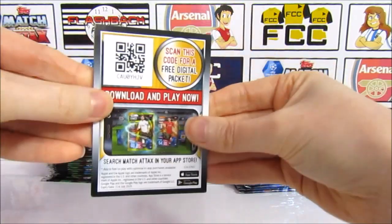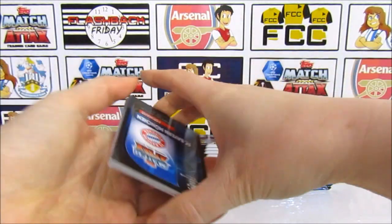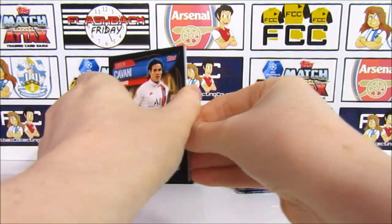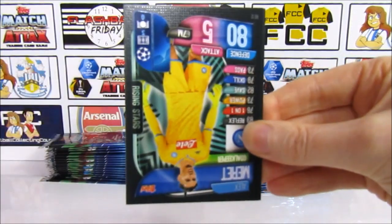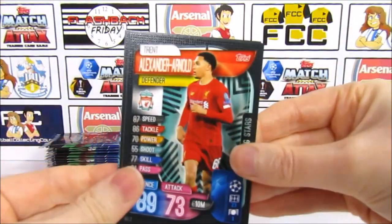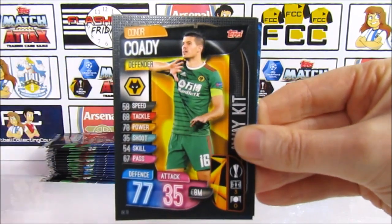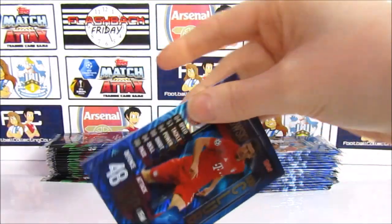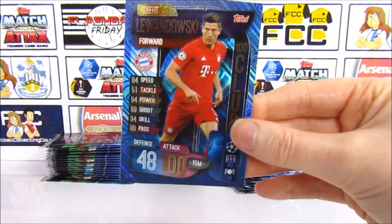This could be the one — come on, pack 14! We have a Kevani Club Hero, then we have Merritt, then we have Trent Alexander-Arnold, Mason Mount, Cody Awake It, we have Gundogan — and there we go, Lewandowski 100 Club! So 14 packs it took to get our 100 Club, and that was from the UK Collection.